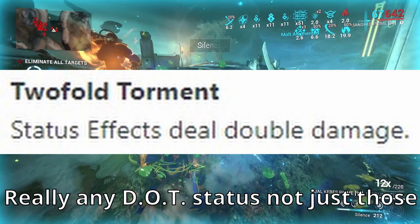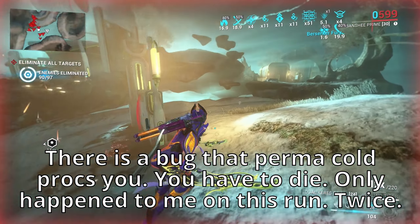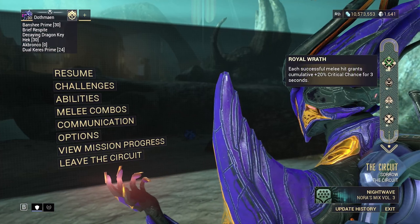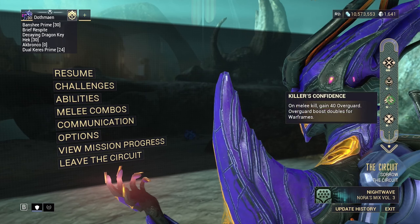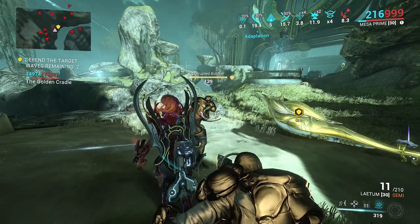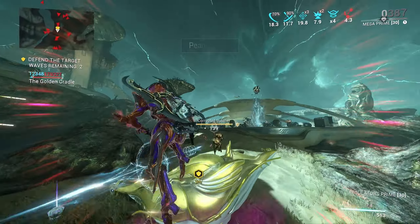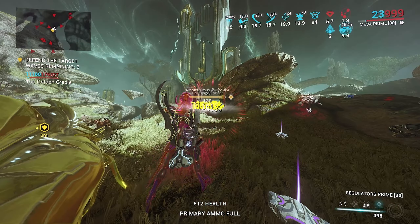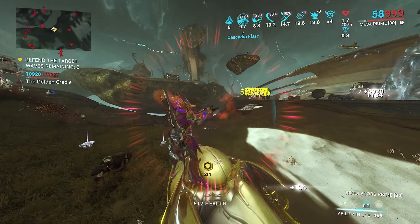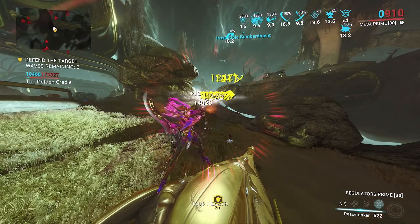Anything that buffs a weapon seems to also buff Exalted or Operator weapons. The Decree that gives Toxin every three hits works on Baruuk and Valkyr's exalted weapons. For Mesa, the Decree that increases fire rate by 200% for 0.5 seconds every time you shoot works on Peacemakers — it's disgusting, you're basically a chainsaw. Make sure you're looking at the strongest parts of your build and making them stronger, while still ensuring the weaknesses of your build aren't holding you back when picking Decrees.